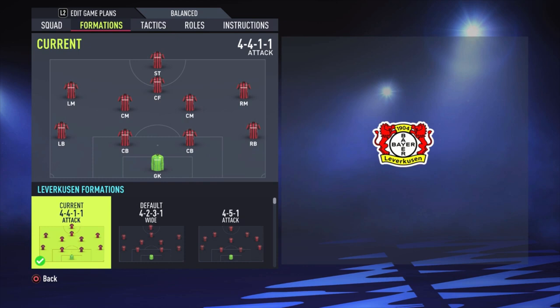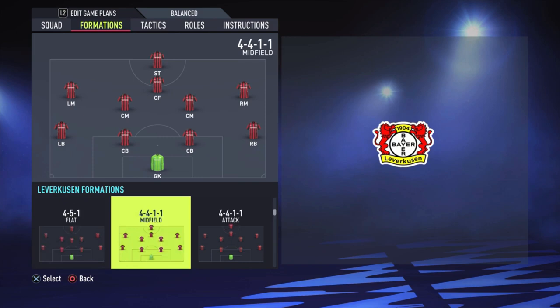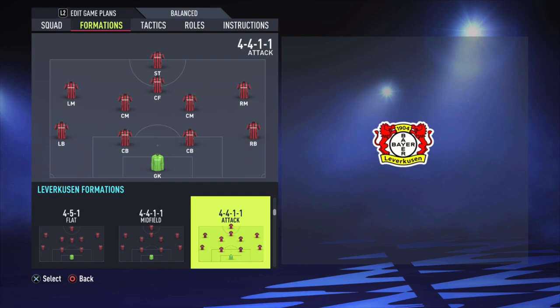Let's go to the formation. It's the 4-4-1-1 attacking formation. You also have a 4-4-1-1 midfield version which has a CAM, but this one uses a central forward and I think this is working better than the other one. So let's go to the lineup.